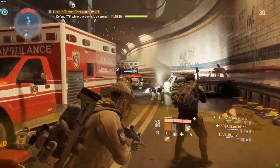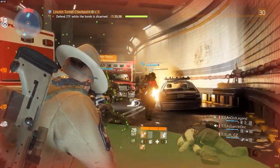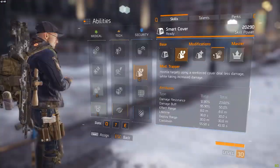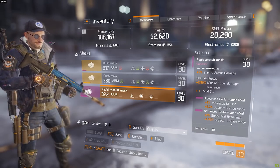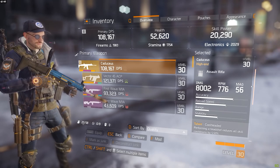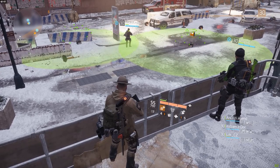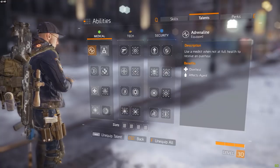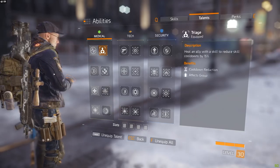I tried out a lot of different builds. One of them was the combat medic, which required you to, as the name says, be the support but also still be able to fight with the team. You had the support station, the smart cover, and the recovery link, and I had a lot of stuff built around that. My weapon had talents that would reduce skill cooldowns for every headshot, and the radius of my healing station and smart cover was also a lot bigger than normal, with talents working together so I still had reliable burst healing for my team.